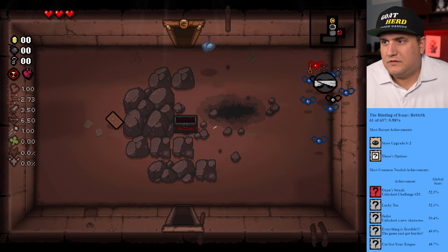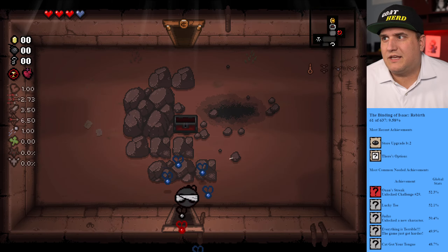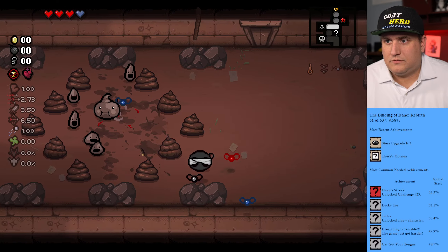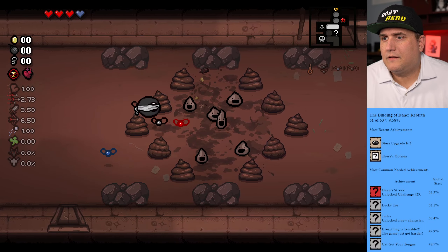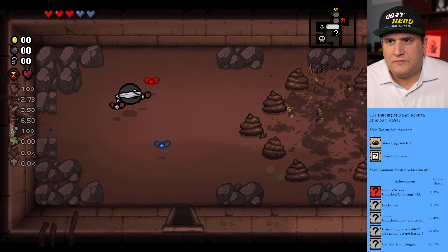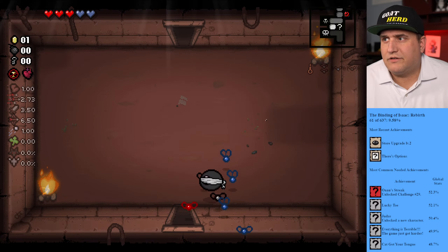Blow this up — there's a soul heart, see, already better. We'll use that now, I don't care. We don't have a bomb so we gotta earn one. We'll get there. A blue fly over there, getting these guys — there we go. Hey, we'll take that soul heart. Going down. I need a bomb — need to be able to get over there, secret room, secret room.